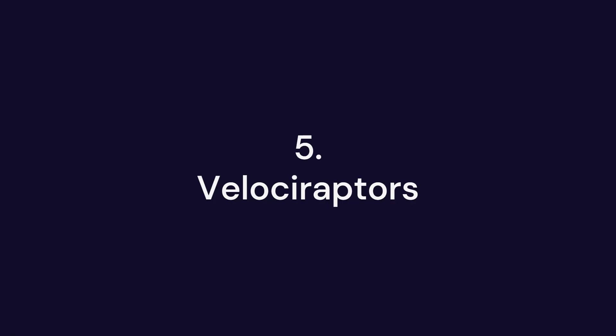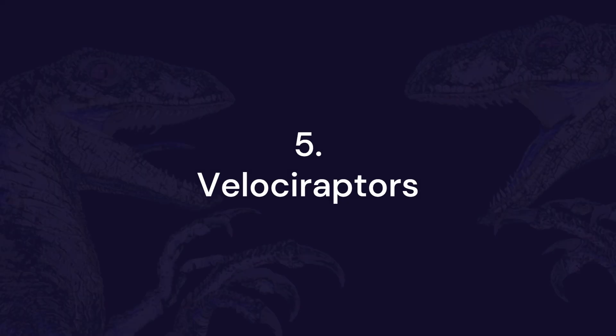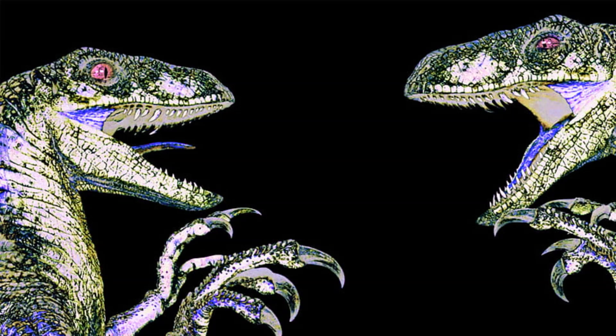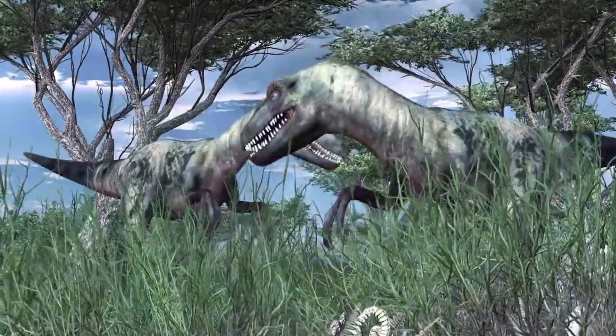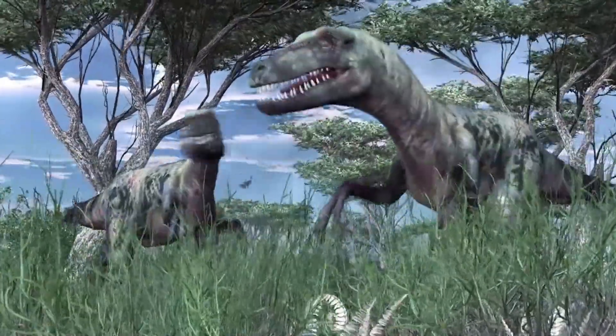At number 5 we have the iconic Velociraptors. Small but deadly, these pack hunters are known for their intelligence, speed and ability to strategize during a hunt. The Velociraptors in Jurassic Park aren't just scary because they're fast — they're scary because they're extremely smart.